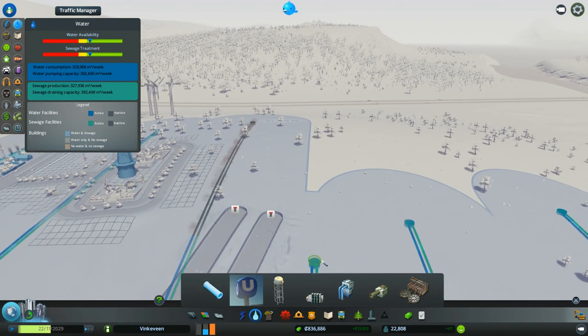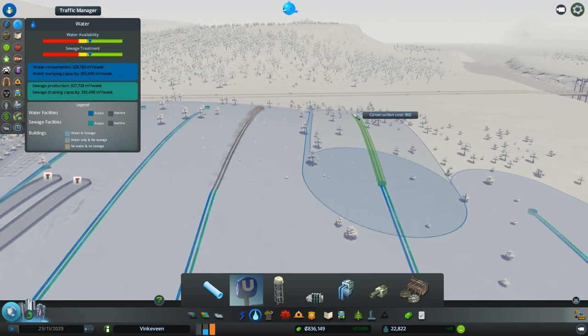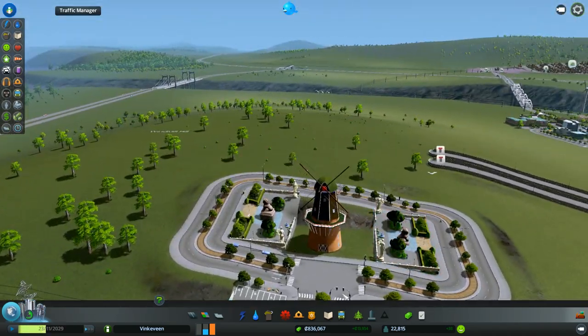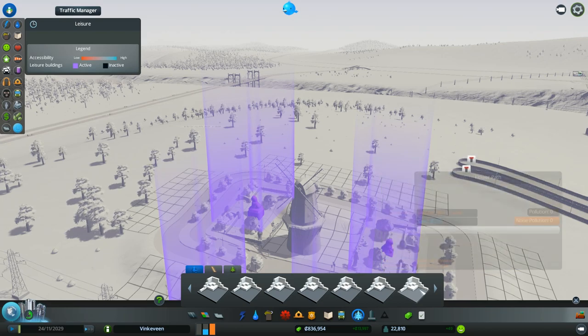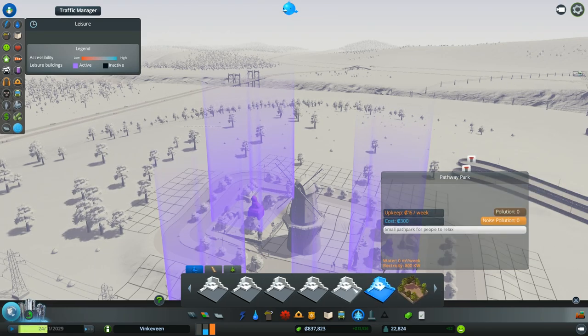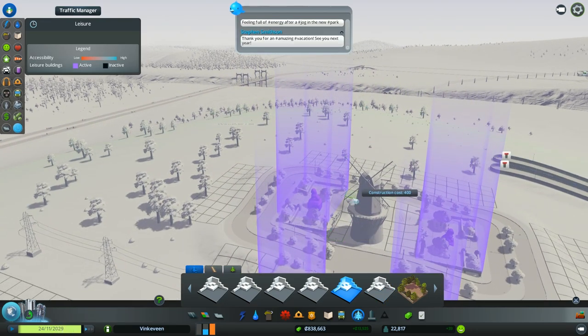Of course we need to continue our overall building of the city — we're not just gonna put in a windmill. What else can we put here? All these parks don't have any description or pictures, it's kind of hard — but they're really cool once you put them in, they're really nice.